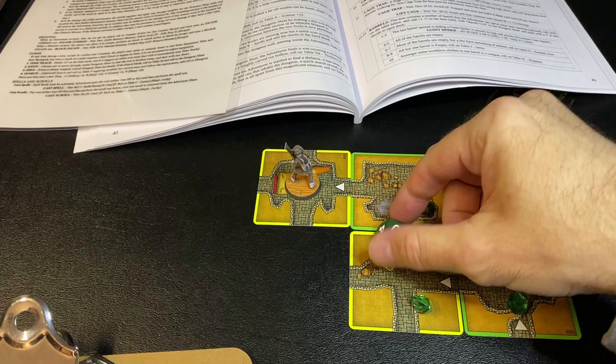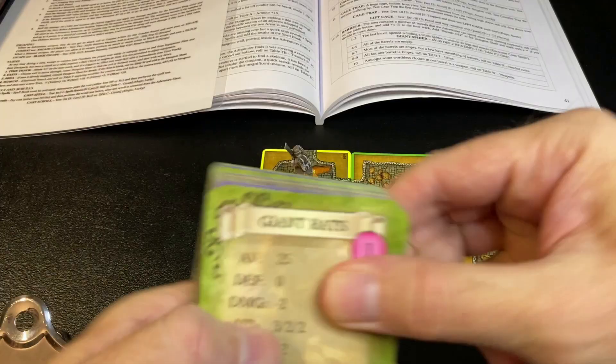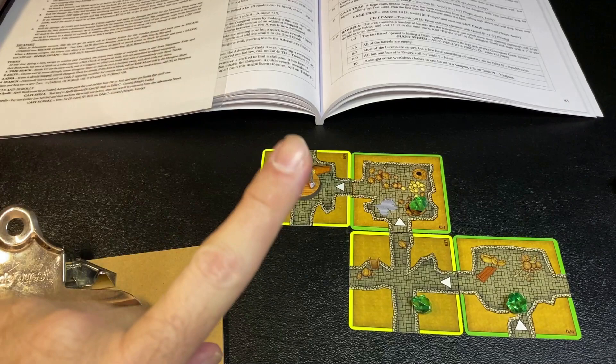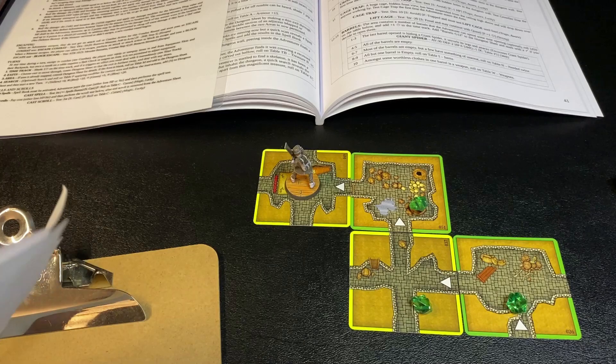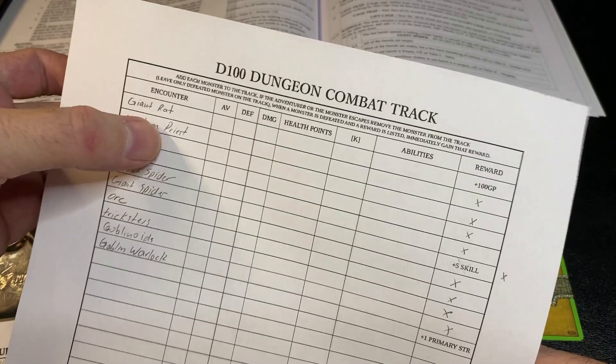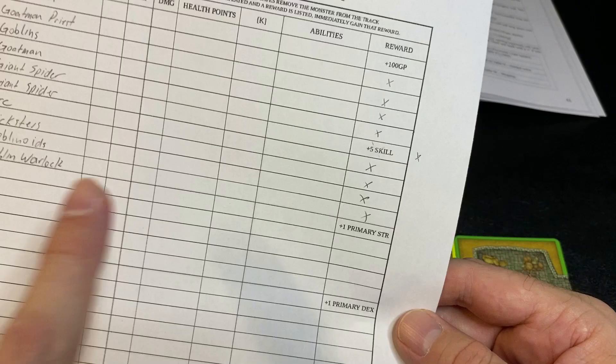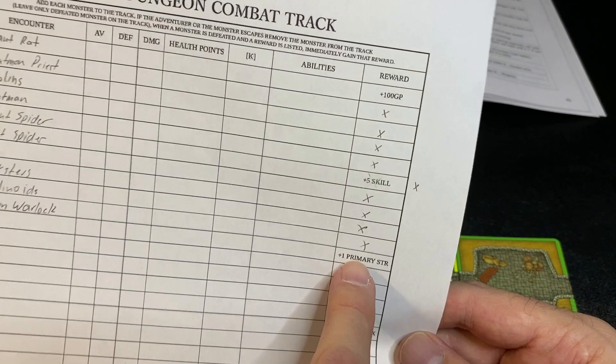One thing I realized I should have done differently - I should have blocked those escaping zombies and killed them. The combat track rewards you for successfully defeating enemies: filling up the combat track gives you rewards. Blocking and killing those zombies would have added a plus one to my primary strength. They were easy enough - that was a bad decision on my part.